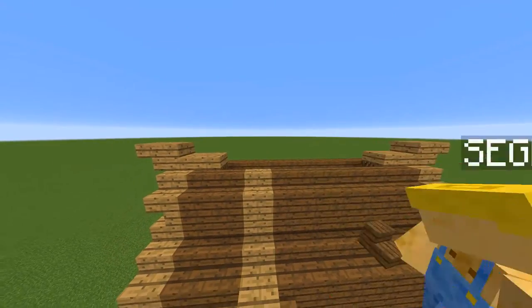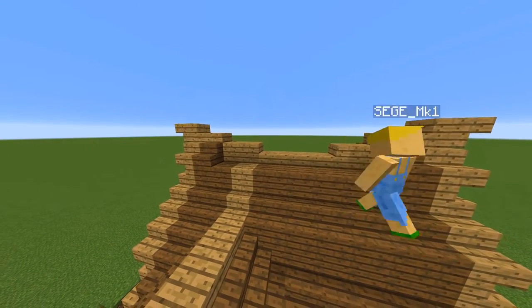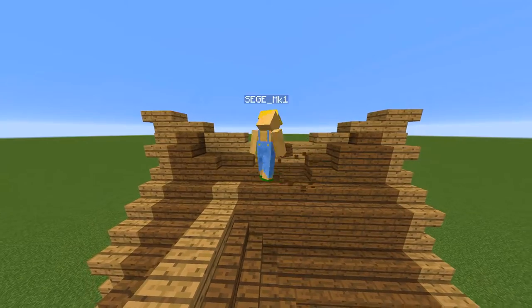Now I am chopping away a couple of blocks to give the roof a slight hang so it looks really old — this gives the house a lot of character. Now I am letting the roof look like it is a little worn down. This is basically a try and error process.